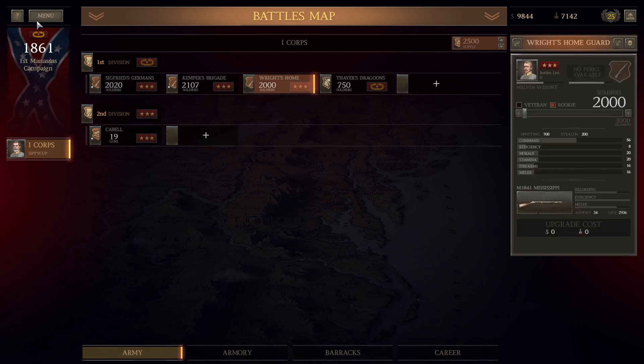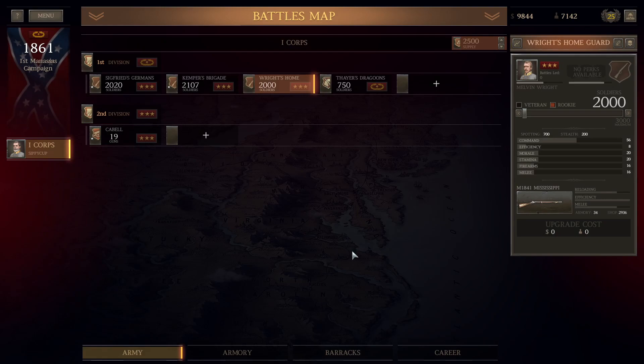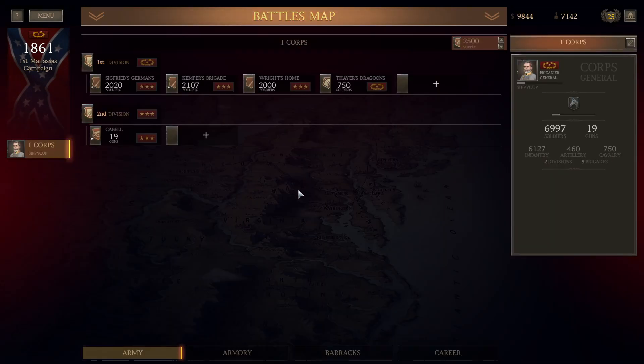We're going to go ahead and get an extra officer, spend the points, take the morale penalty. We'll save, and when we come back in the next one we'll do the Battle of Newport News. Thanks for watching, guys.